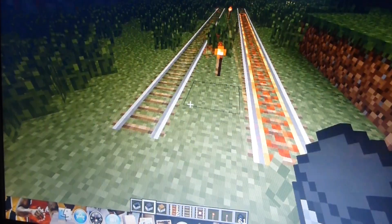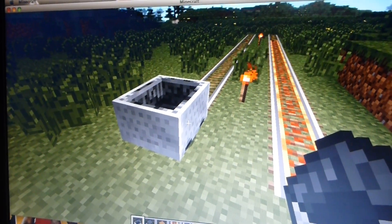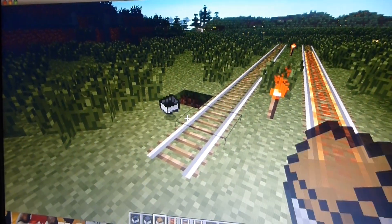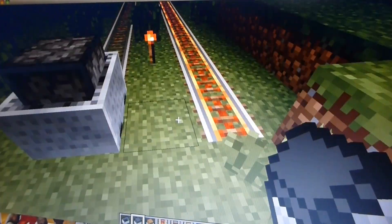You can drive minecarts on different types of tracks. The fastest way is going on powered rails, because powered rails move the cart by itself.